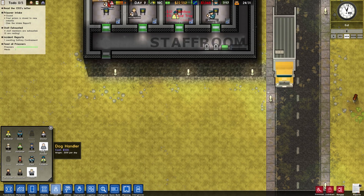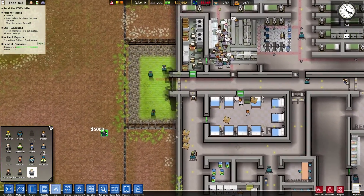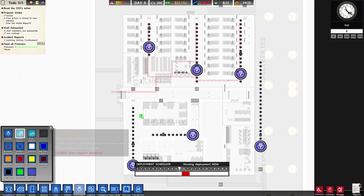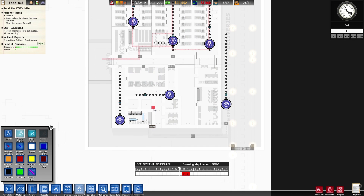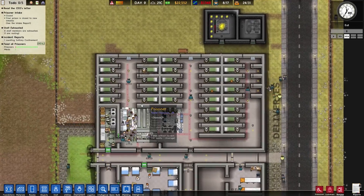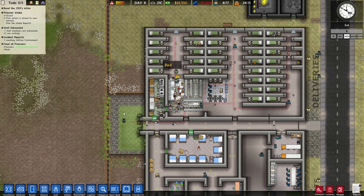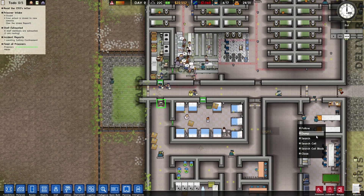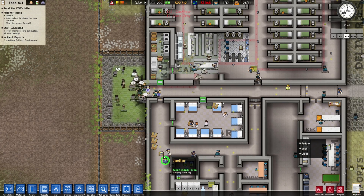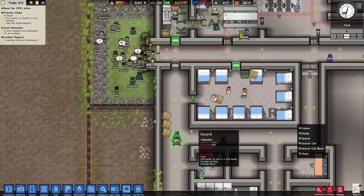We have one psychologist, we have dog handlers — we don't need that for now. At least feed our prisoners — yeah we're definitely good on that. Deployment wise — everybody's just walking because they don't have anything to do. I'm going to leave it as it is. We'll soon need more prisoners, but for now I definitely want to expand over here — I think that's gonna be beautiful.